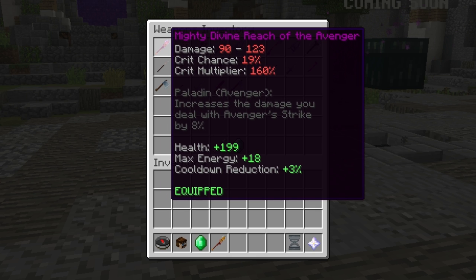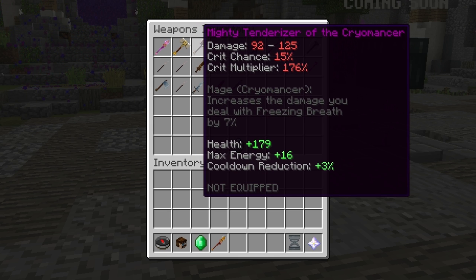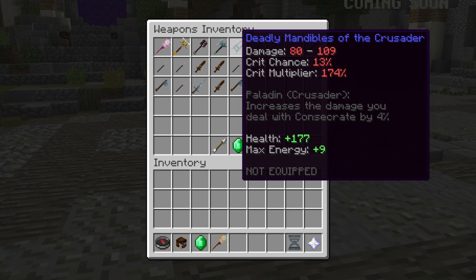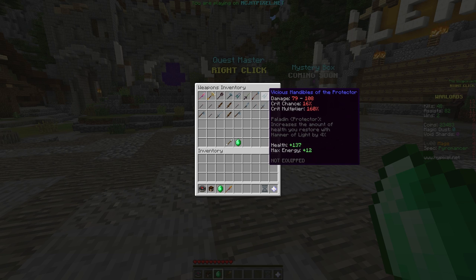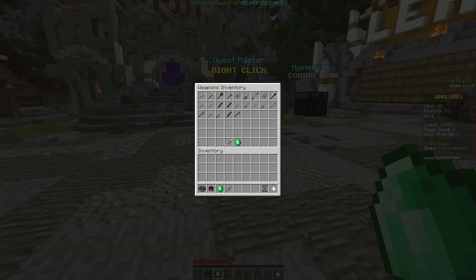I've got a mighty Epic Weapon for the Avenger class, which is Paladin. I've got one for a Defender class, also Paladin. And I've got a mighty Tenderizer of the Cryomancer — this increases the damage you deal with Freezing Breath. I've also got blues for Berserker, Crusader, Cryomancer, Defender, and Protector. The rest are greens.